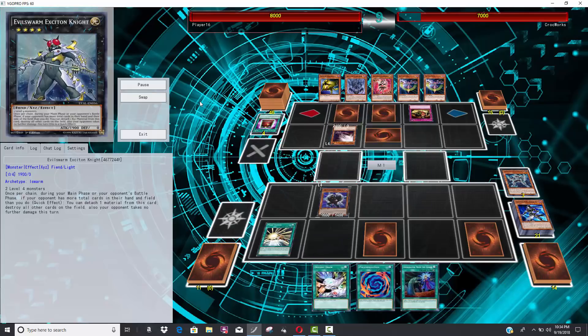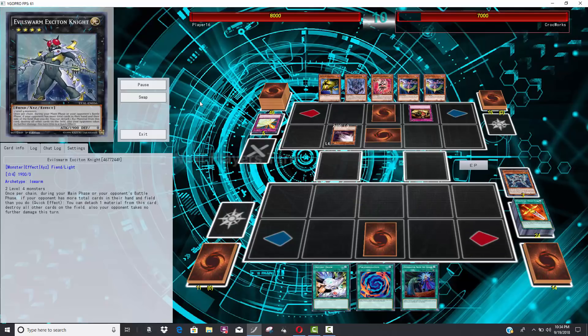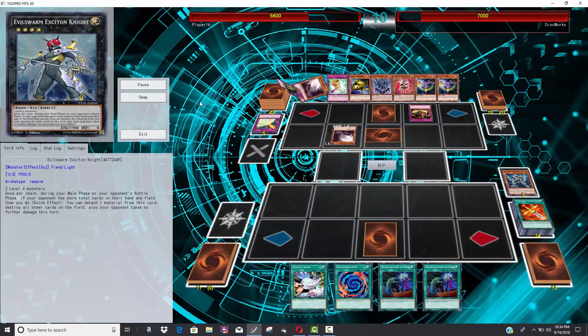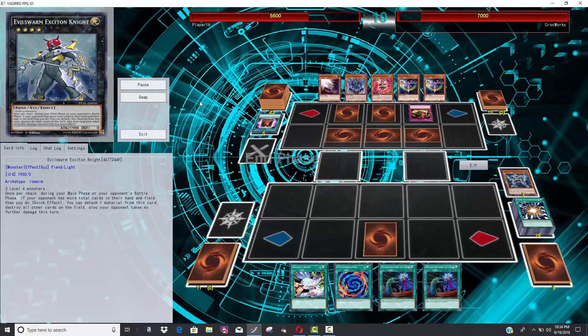I believe he's going to Match Change for Dark Law. The problem is we know he still has that Mirror Force set, so that's just going to get that off the field. I still believe Mirror Forces are incredibly powerful cards. I know no one plays them, but you can't tell me anything about Mirror Force — ask Revolver how good Mirror Force is.